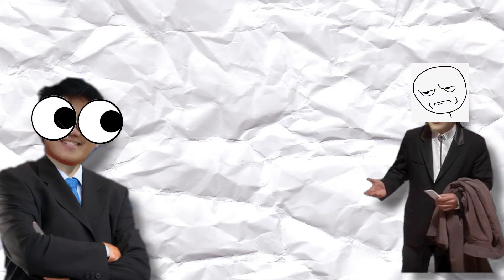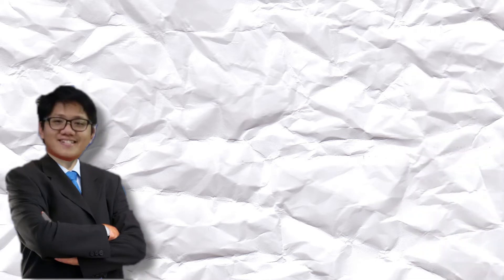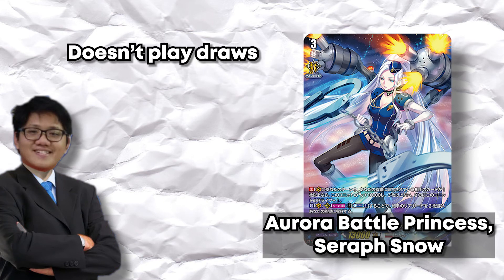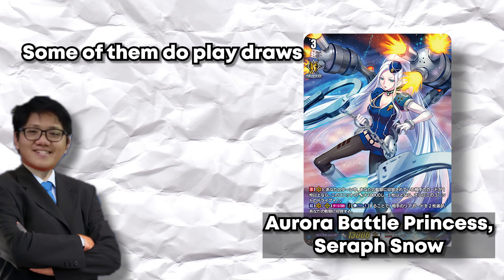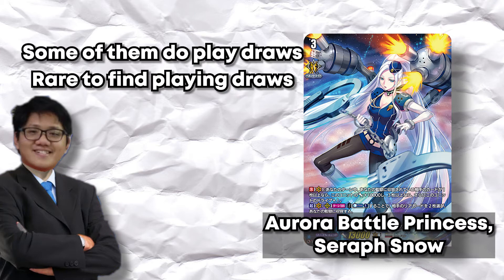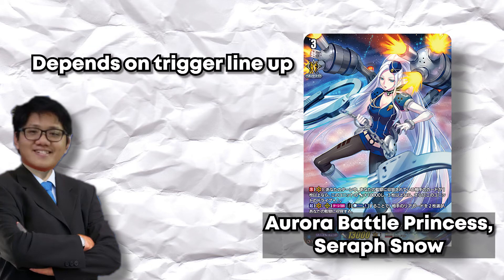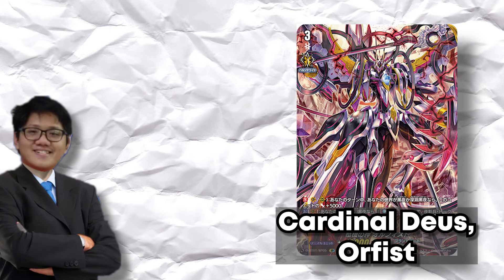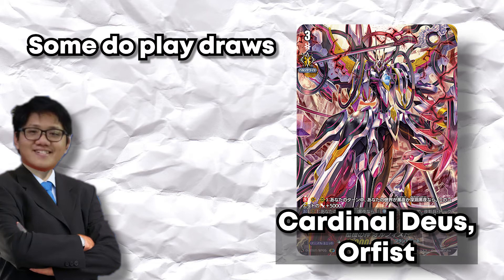For the five main nations: Seraphs — some builds do play draw but the most common one doesn't, so it depends on your trigger lineup. Orifice is a definite buff because some builds play draws to search for world cards — the first card that searches for world is Rutis.